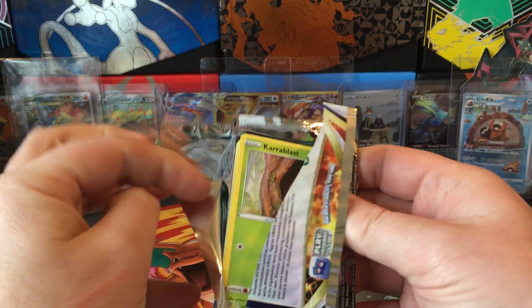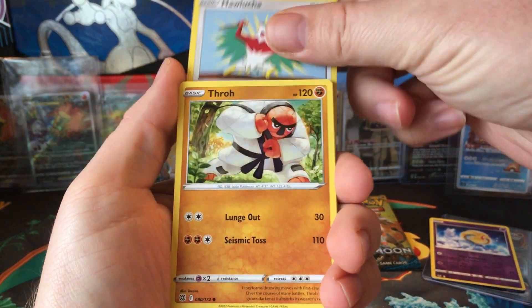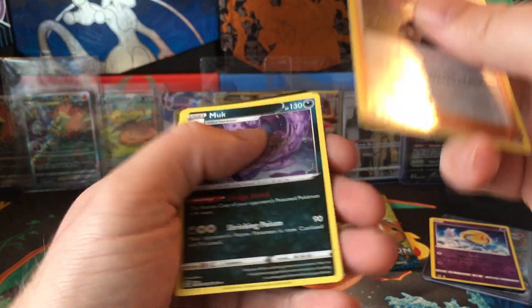Let's do it - Karrablast, Beuzel, Hisuian Zorua, Magmar. Ace Rule is Premonition and Muk.